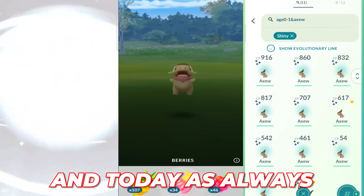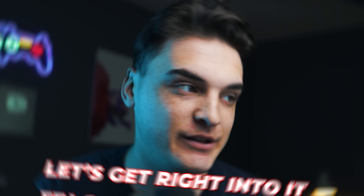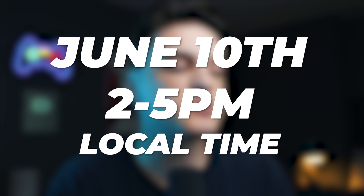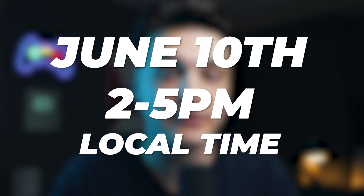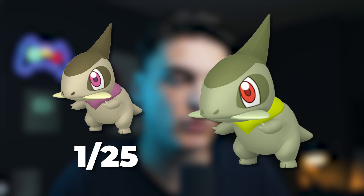Axew Community Day is this weekend and today we're running through all the tips and tricks for this event. The event is going to be June 10th from 2 to 5 p.m. local time, this Saturday. Axews are going to be spawning everywhere in the wild with a shiny rate of 1 in 25.